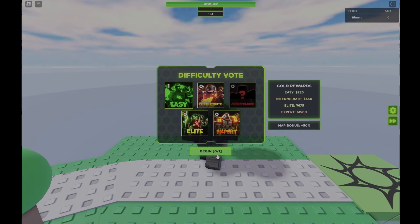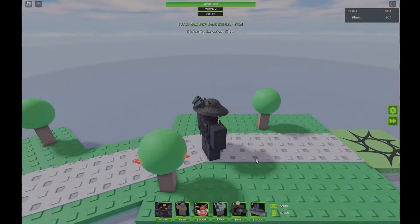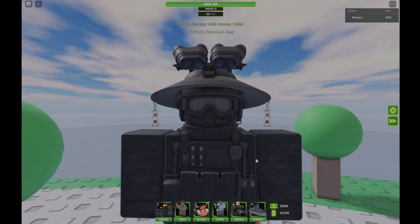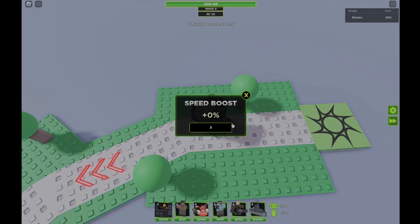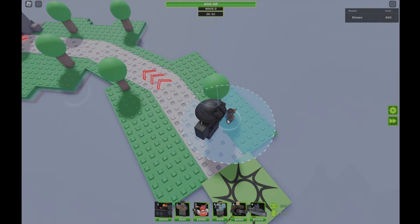Upon joining, you need to select Easy Mode, because this is an Easy Mode strat. I'm going to be sharing it because I believe it's the fastest Easy Mode strat out there, and it's one of the easiest.